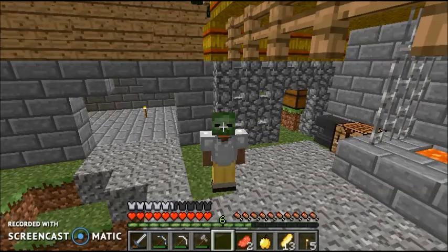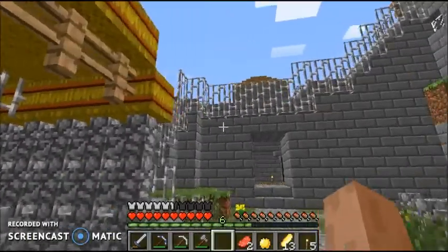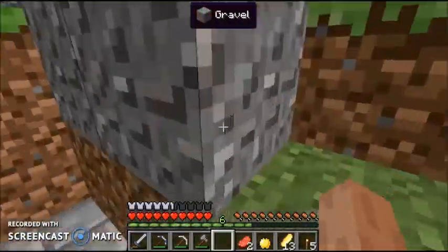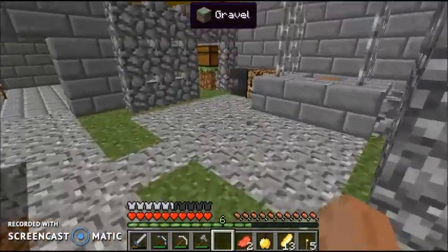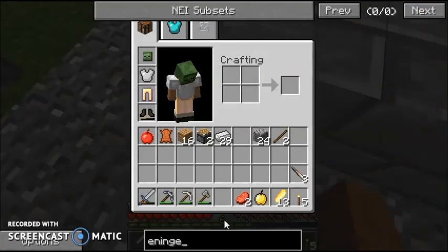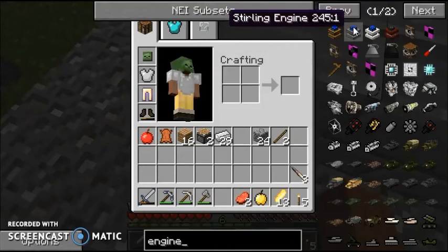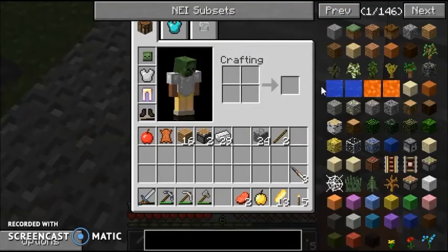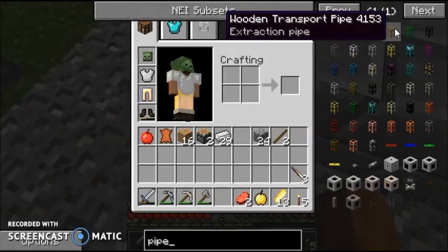Tyler here and welcome back to Modern Survival, episode 6. When we last left off, we made a quarry and set it up in the mountains. In this episode we'll be making some pipes that will connect to the quarry. In the last episode we also made a Stirling engine to power it, so now we need to make a wooden extraction transport pipe.